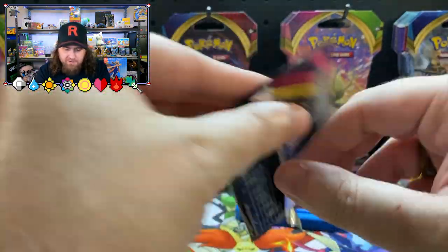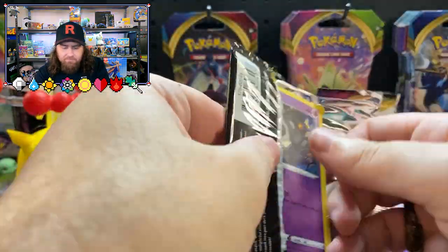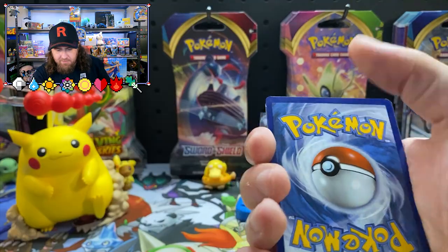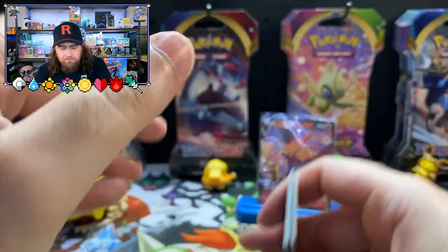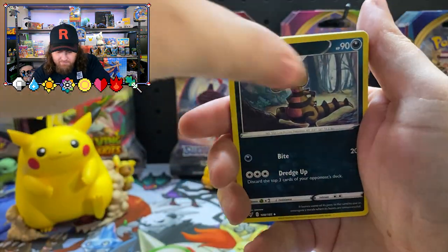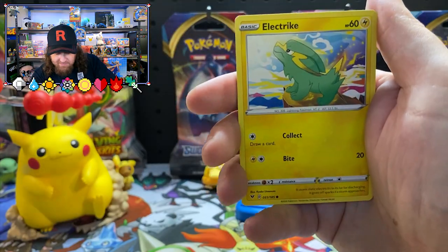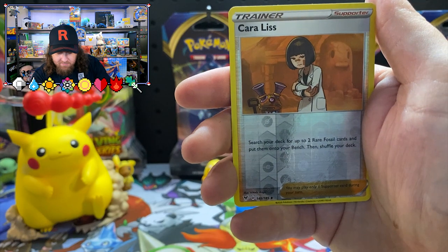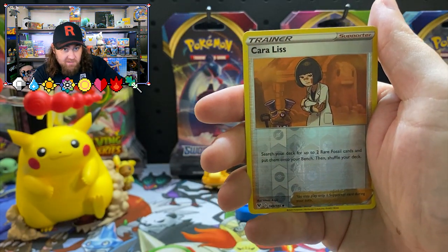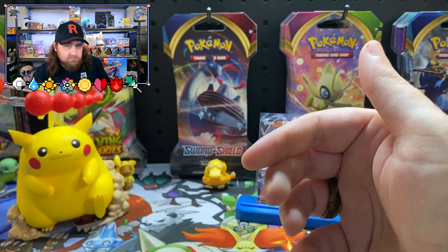Jungle Book Ape, what have you got for us? Rocky Helmet again, Duskull, the old Pinecone, Poochyena. What have we got for the last card? The old dragonfly. Not good enough.